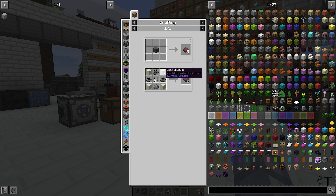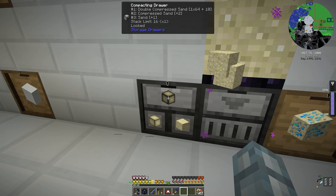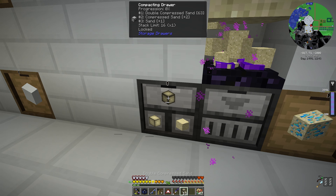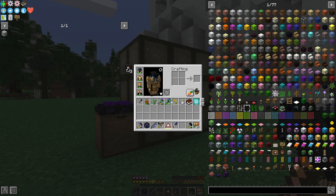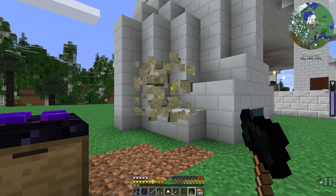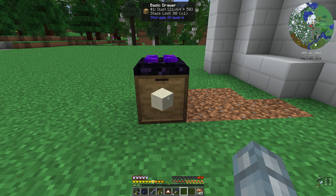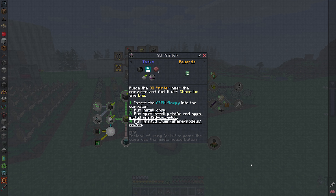The last thing we need for chameleon is dust. We could automate it, but at this point it's better to just grab 18 double compressed sand, place them down, and use a sledgehammer with Smashing 2 and Excavate modifiers. We now have about 21 stacks of dust, which for now is just fine. Since we are growing dye plants in large quantities, it's definitely time for us to start working on a printer.